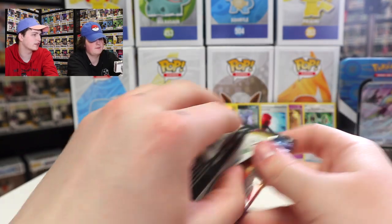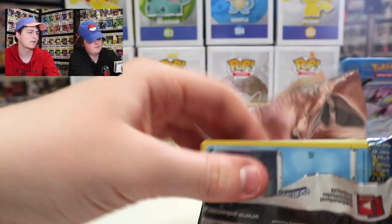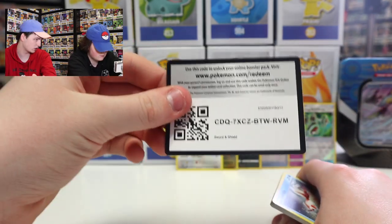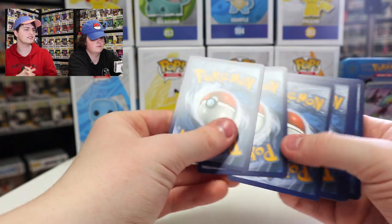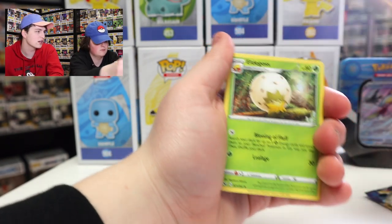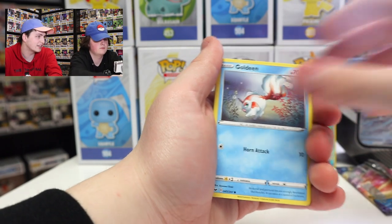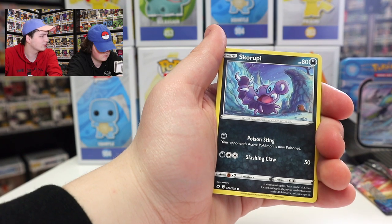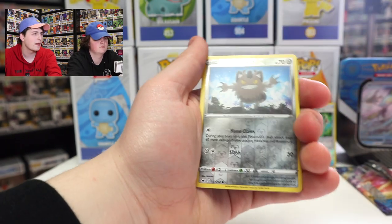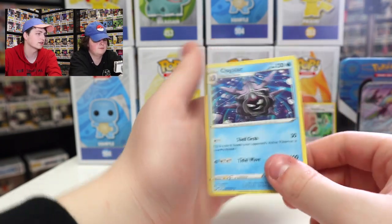This is the second Sword and Shield pack. Each one of these so far has come with two packs, and I'm pretty sure that's how all of them are. There's the code card. Four from the back — we've gotten some pretty good stuff from this set, so fingers crossed. We've got Psychic Energy, Eldagross, Energy Search, Quick Ball, Goldeen, Wooloo, Reverse Holo Meowth, and Cloyster as a Regular Rare.